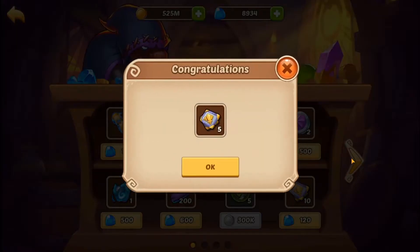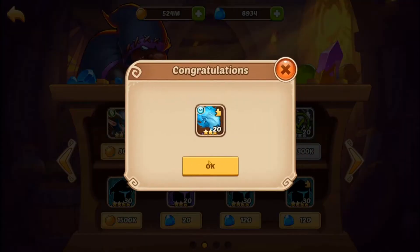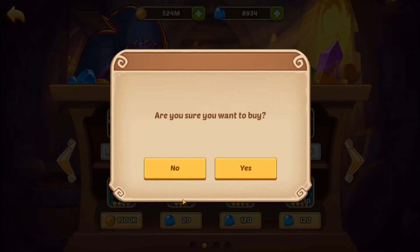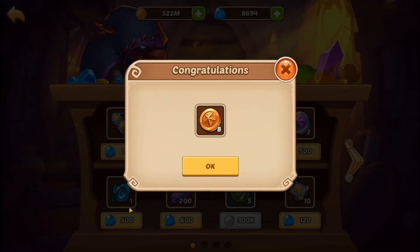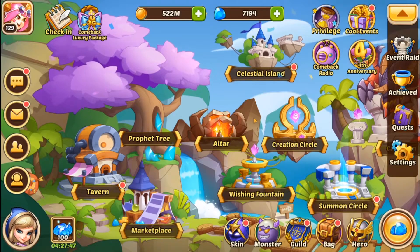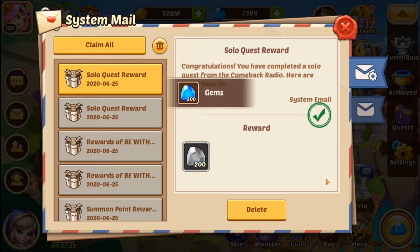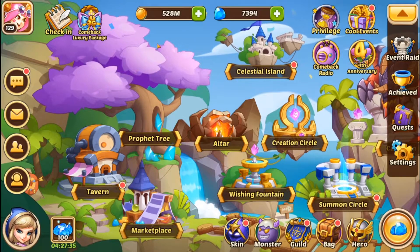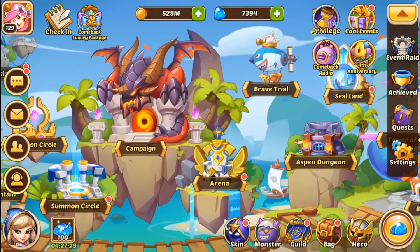Let's go ahead and grab all of the three-star stuff — we're going to need those. Then we'll grab the same once it resets. There's the four-star, and often I will grab these and that one depending on what my gems look like. They're actually looking pretty good so we're going to go ahead and grab this. I don't recall what comes next, I don't know if they've changed what comes next. Two hundred gems — claim all.